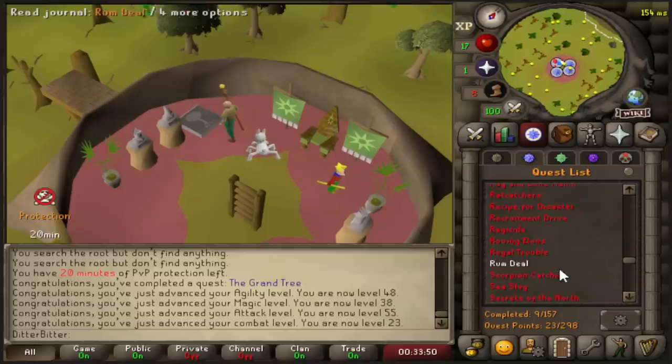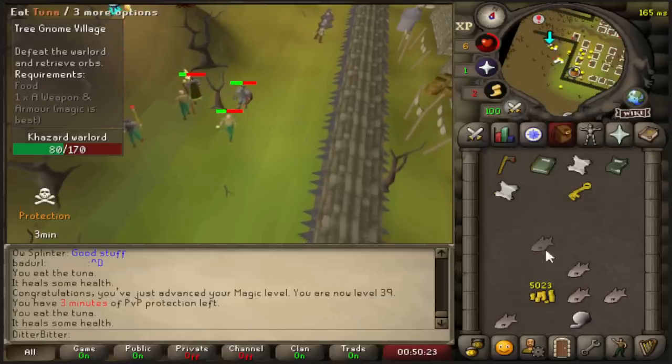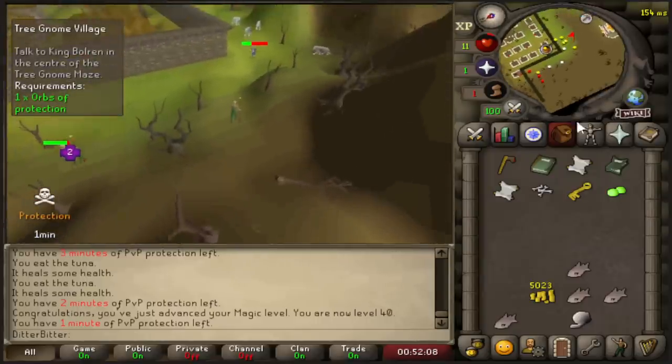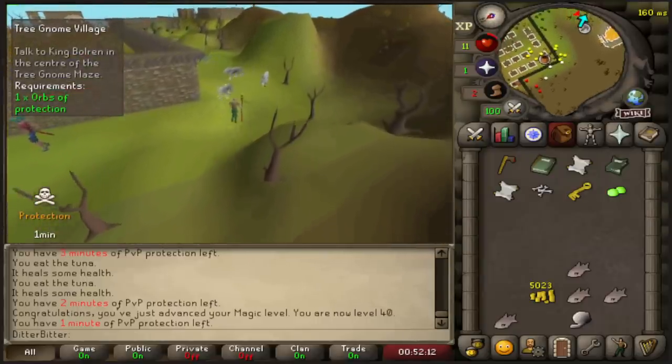I need to do the Tree Gnome Village. That's the sound of the man almost dying to the Kazard Warlord. Just as my protection finished, I killed the Kazard Warlord. Now I need to get the orbs back, which means I'm going to be running to the altar for my prayer - in dangerous territory.